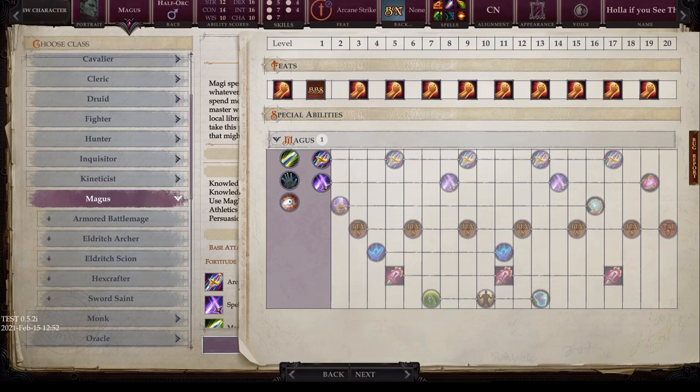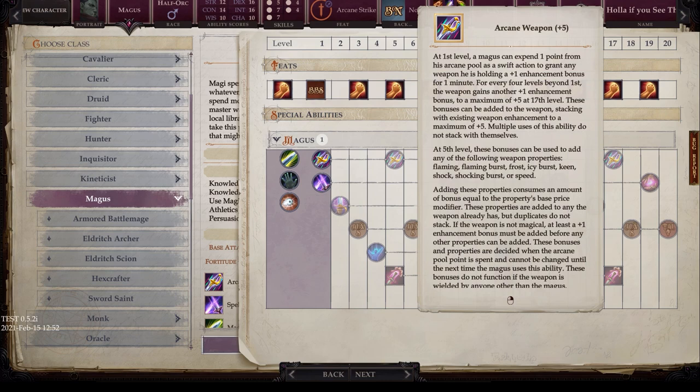The enhancement bonus increases as noted: +2 at fifth, +3, +4 at 13, and +5 at 17.